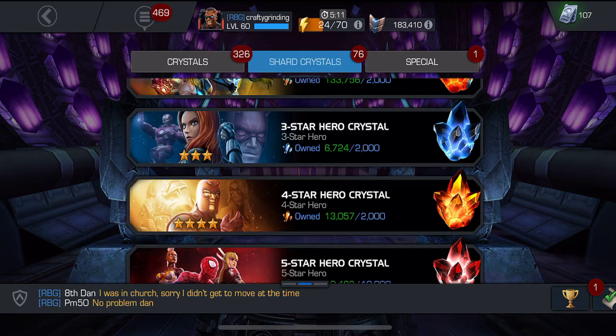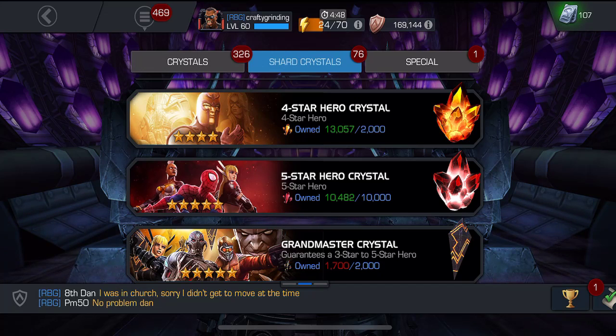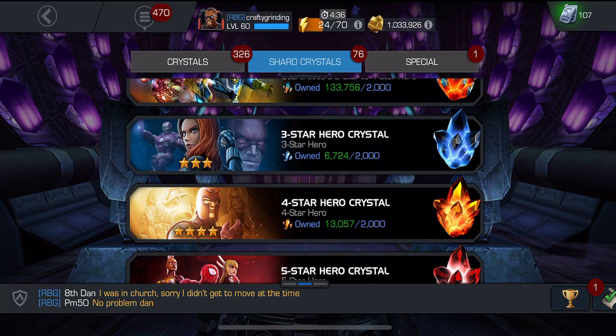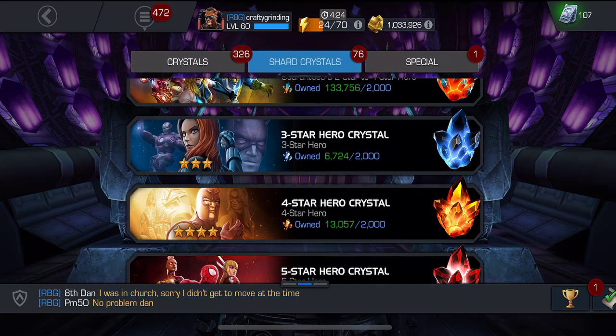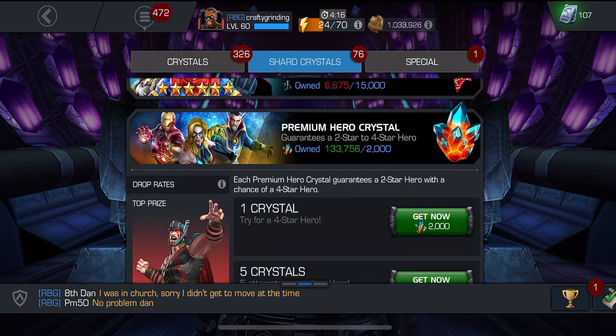Howdy, this is Crafty Grounding back again with a crystal opening for Marvel Contest of Champions. I'm going to try something a little different. Instead of saving up and opening big batches — like a hundred premium hero crystals, ten four-star crystals, or two or three five-star crystals — I'm going to mix it up and do a crystal combo: 50 premium hero crystals, five four-star hero crystals, and one five-star hero crystal.